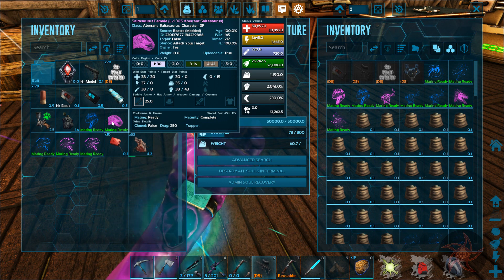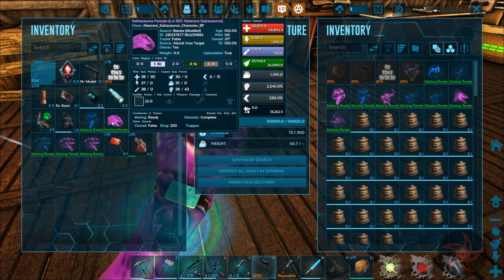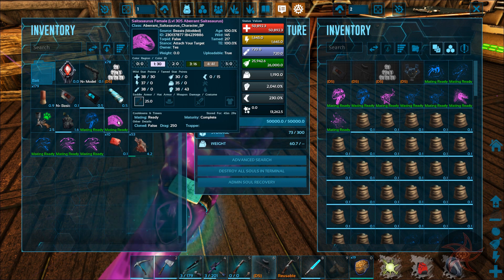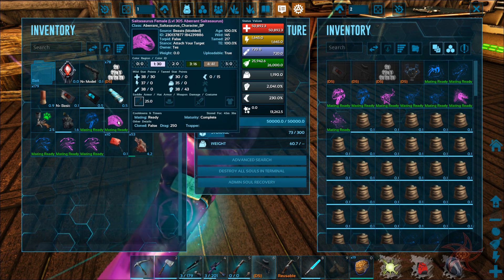It came with 38 wild levels, I put 30 more in it and it's sitting at just shy of 51,000, and that's without an imprint. So I might actually tame up some more high-level ones and try to get some good stats together. These things can be a hell of a tank.